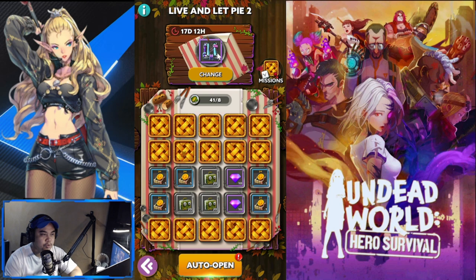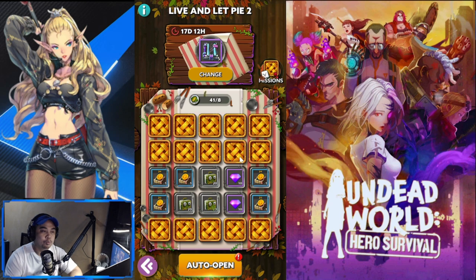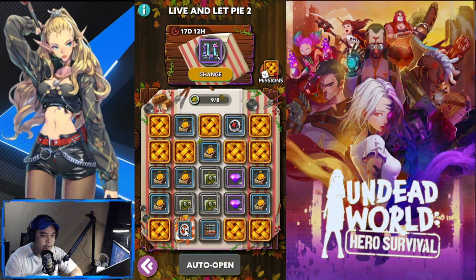You have to get this specific item — the one you were able to select. It has to be opened here. Once you open it, whether it be the last square or the first square, you have the ability to move forward and attain better rewards. We have eight attempts, that's around five chances — let's see if I can catch it. No luck, still no open.